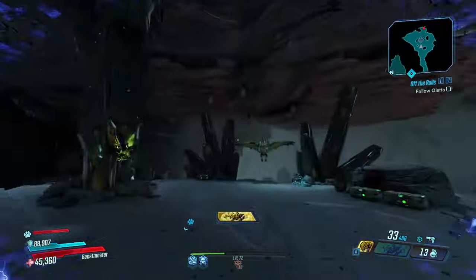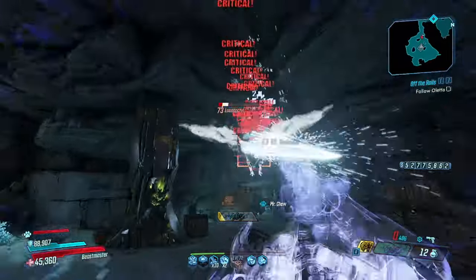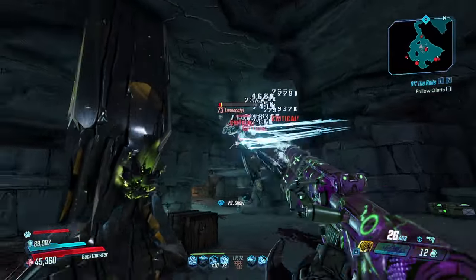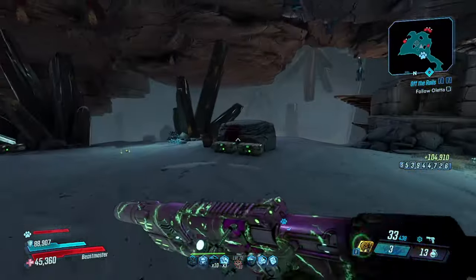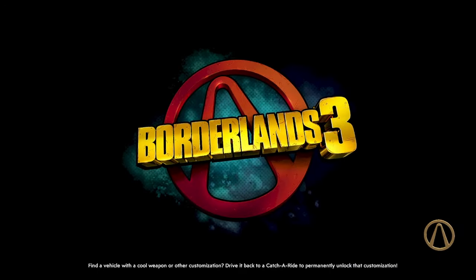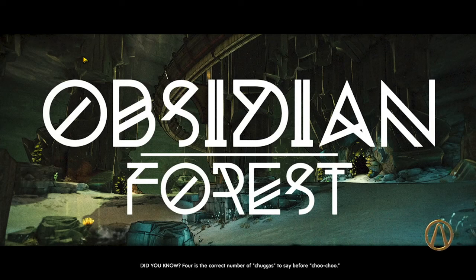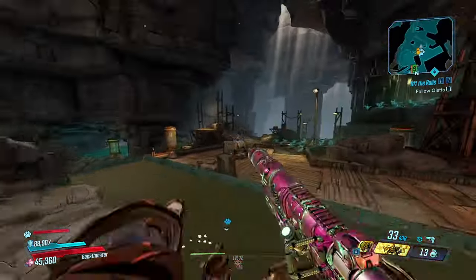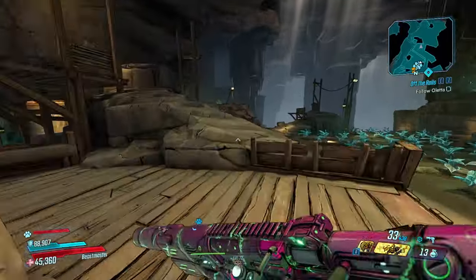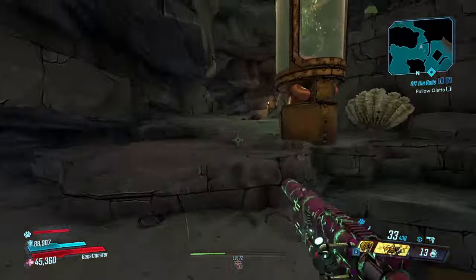I'm excited to farm this gun and use it, because I don't think I'll be using something like the Flipper on Flak — that's my Moze gun. But something like the Monarch, that's definitely more of a Flak special. And I have an x8 non-elemental Monarch on my Moze that I kept on her — I like to keep it nice and pure when it comes to my farms. This farm is pretty simple — you just have to make it to Oleta in the Bounty of Blood DLC 3, and then it's honestly really easy. I use a Snow Drift and run over here.